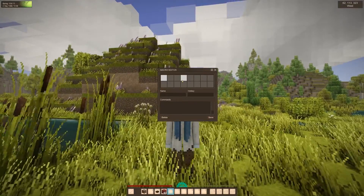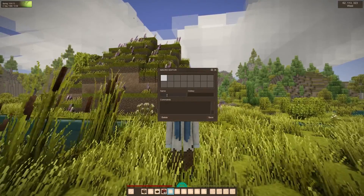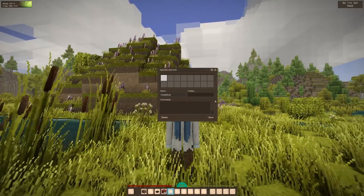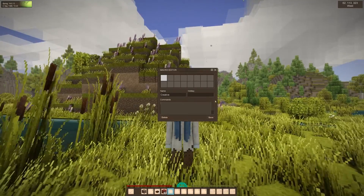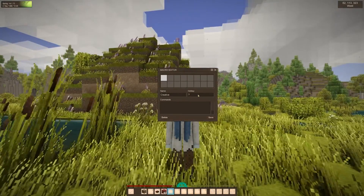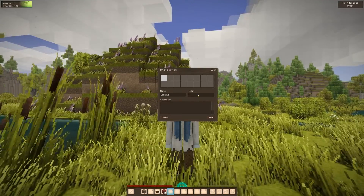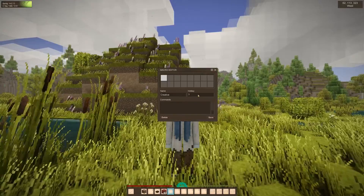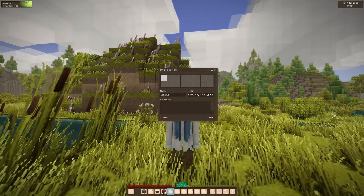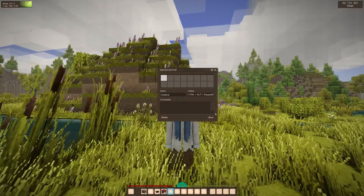First you give the macro a name — let's call it 'creative'. Then you select a hotkey: a key combination you want to assign to the command. In this case, take Ctrl+Alt+Numpad 6. You should be careful not to use Windows hotkeys like Win+E or Win+R, as those are not possible for the game.